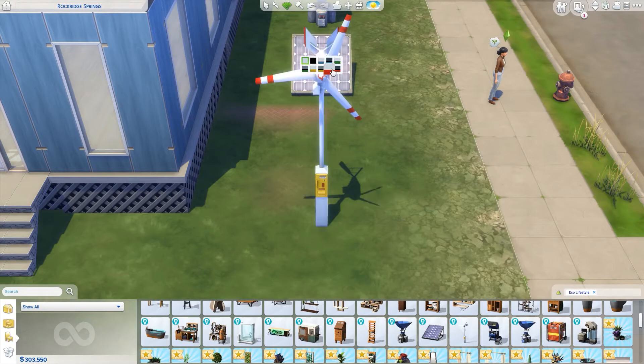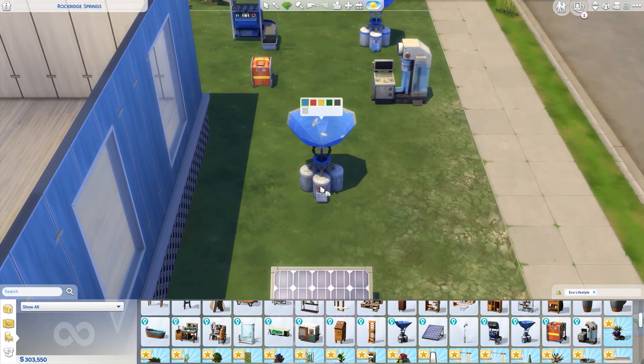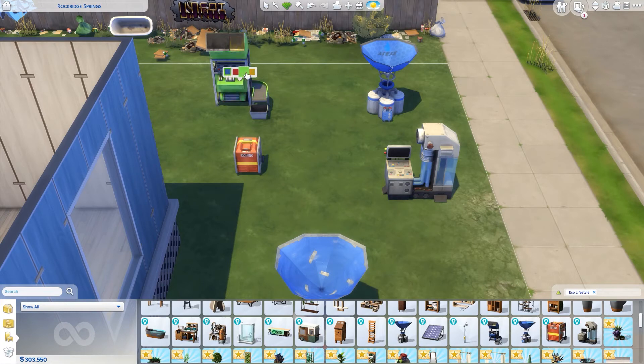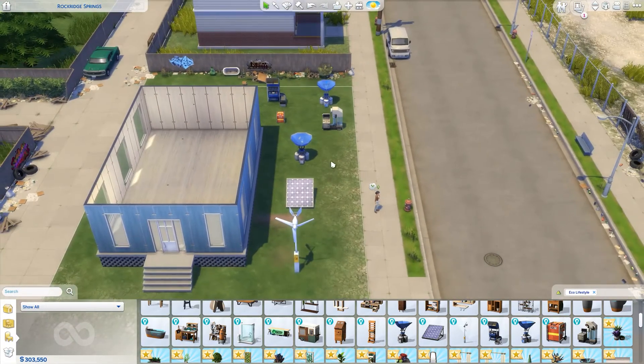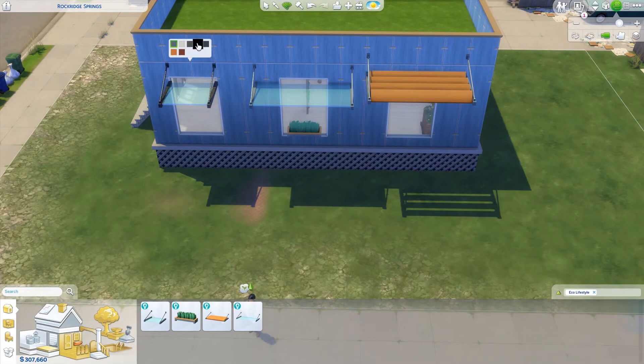Now moving on to the eco stuff for the ground. We have wind turbines — they don't have as many swatches — and a solar panel that also sits on the ground. We have a dew collector, a repurposed-style dew collector, a generator, a recycler, a nicer dew collector, and another machine that I believe is also a dew collector. So you can choose which one you want, and each one has varying quality levels.